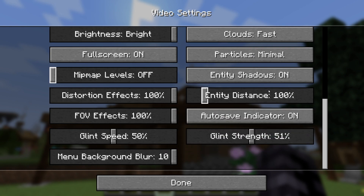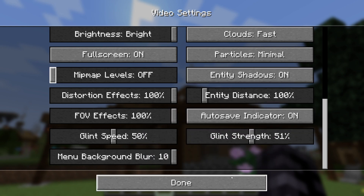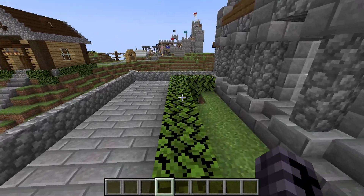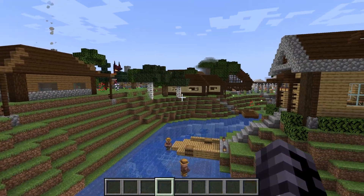For Particles I would use Minimal. Mipmap Levels set to Off. Leave Shadows on. And that's pretty much everything for the video settings. Thank you so much guys for watching this video about T-Launcher video settings for T-Launcher 1.21 — see you in the next one.